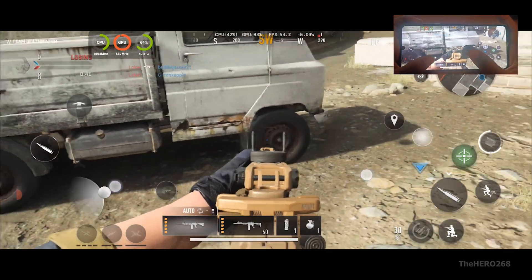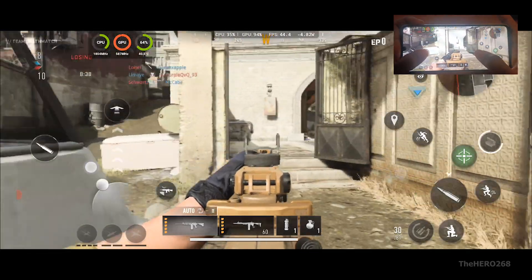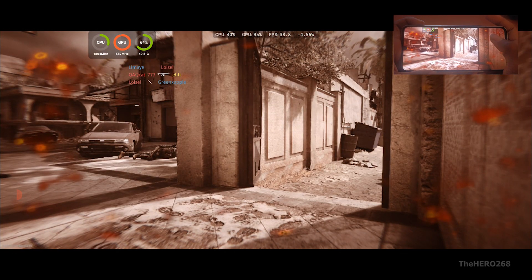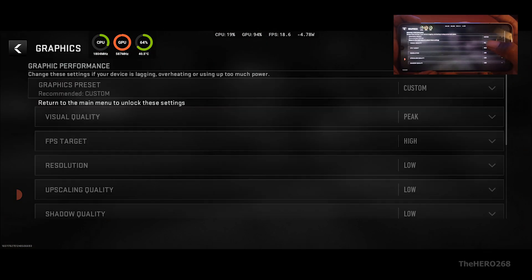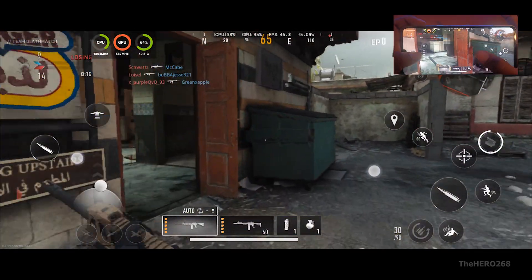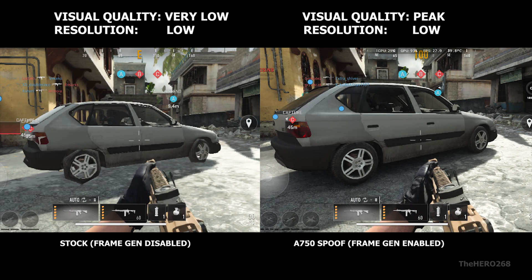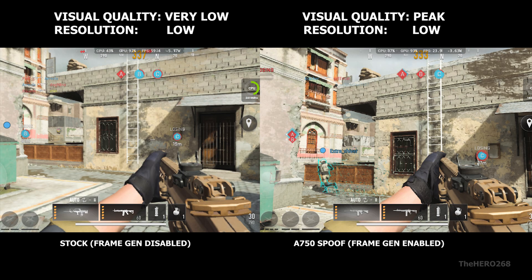Look at those chalk textures. I'm not sure, but I think the resolution on Snapdragon 865 is lower than on Snapdragon 8 Gen 3 on the same low resolution preset. Can someone with a Galaxy S20 and a Galaxy S24 go to developer options, open GPU Watch, and tell me what resolution they see for Very Low and Peak visual quality on the same low resolution preset?